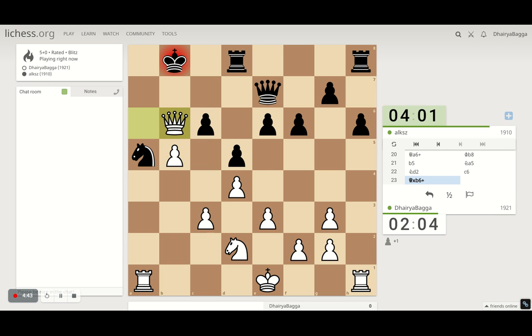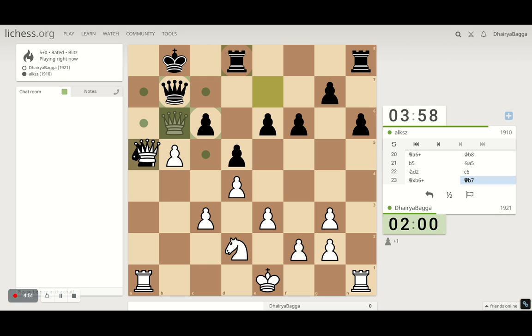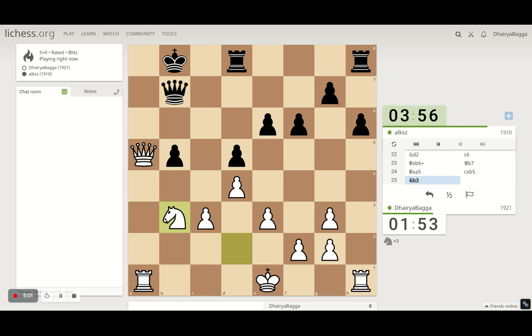Why did he do that check? If the queen goes in between, he loses the knight. We are a piece up. He can take that pawn and keep it. We're going with the knight now, attacking the queen on the next move. We can still proceed with an active square for the knight. It can't be relocated easily — will be tough for the opponent to move that knight. Lots of trouble I see for the opponent.